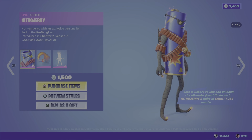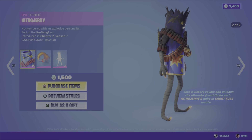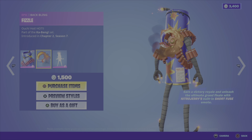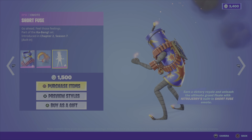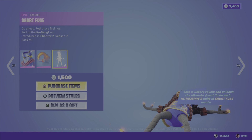Now we have some more outfits here. Nitro Jerry — if you earn a Victory Royale, you actually get a Grand Finale with his built-in Short Fuse Emote, which is pretty cool. Otherwise, you get the two styles for the outfit. We have the Fizzle Back Bling — I remember those fireworks that spin around and make a lot of noise. From the Kabang set, Chapter 2, Season 7. And this is the Short Fuse Emote — that's hilarious. 1,500 V-Bucks for this bundle.